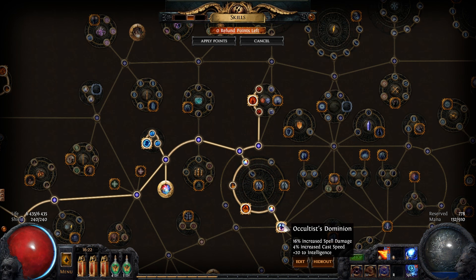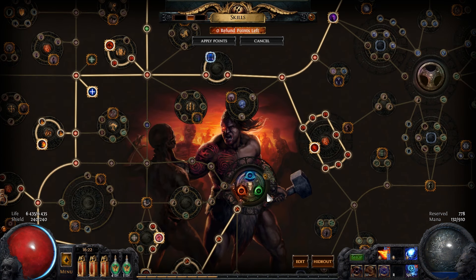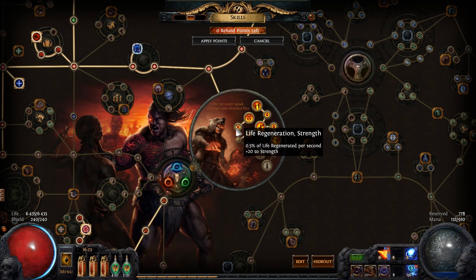And I have Elemental Overload. I have Cruel Preparation. I have Firewalker. And I have Occultist's Dominion. And my Ascendancy — I ascended to a Chieftain.